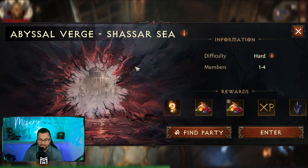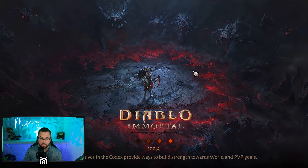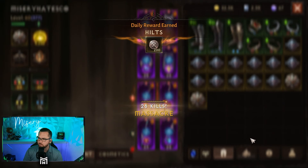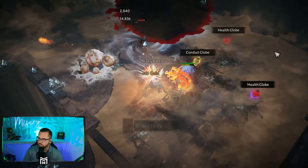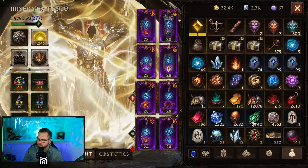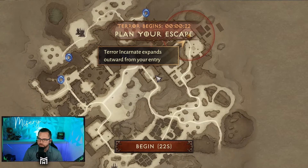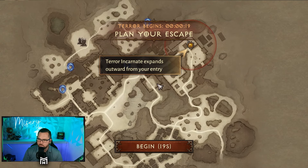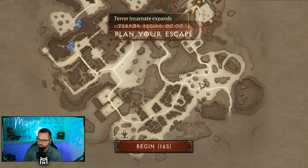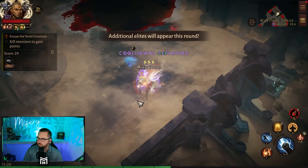We're gonna get into the Gates of the Abyssal Verge. Based on the patches I need to get 1k score, so we're gonna do that solo — yolo. It used to be a really good way of getting monstrous essences as well. I have seven monstrous essences, so I'll probably get three realistically. The best play is going south — there's a bunch of stuff I can kill and then maybe go this way if I need to. All right, nothing to it but to do it.